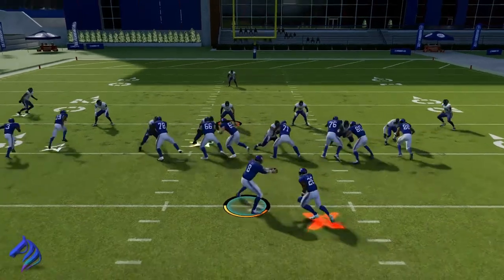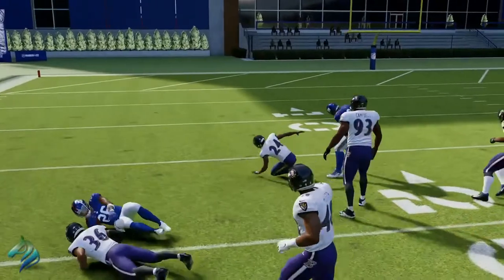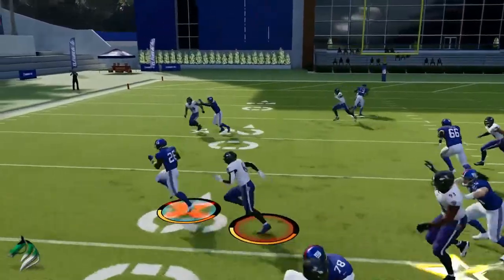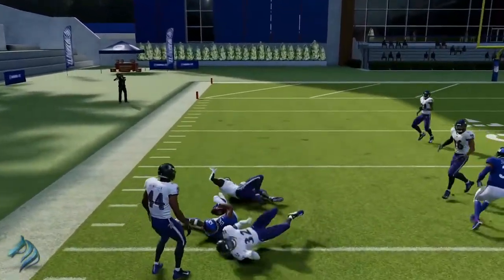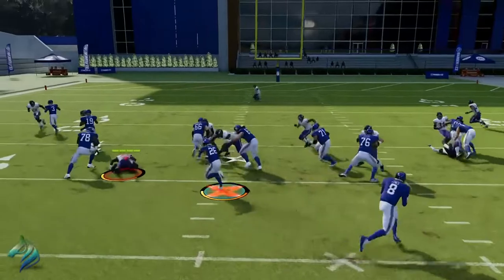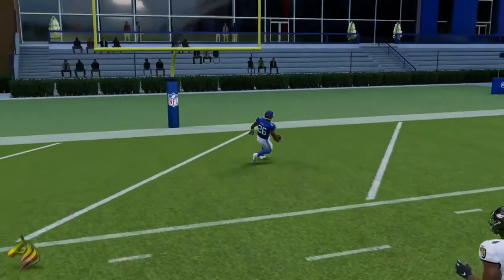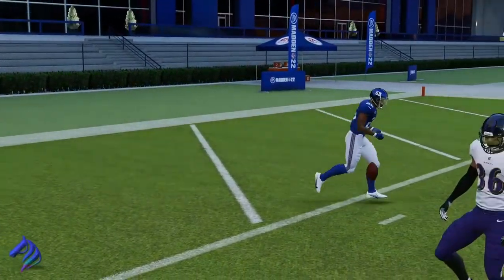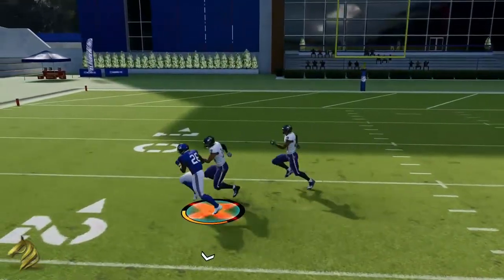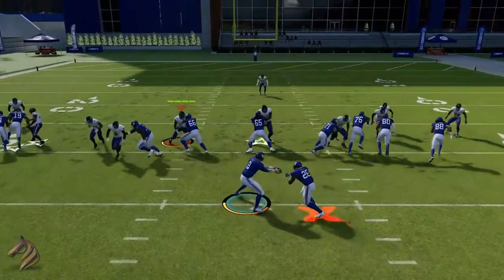A lot of people complain about the sheds in Madden 22, but one of the biggest issues is that you're simply hiking the ball and holding down turbo the whole time. A majority of the time you're struggling with running the ball simply because you're holding down turbo and hoping for a mistake from the defense. Once you start holding turbo, that's when the sheds happen — when you let it go, you're going to get a lot more yards.